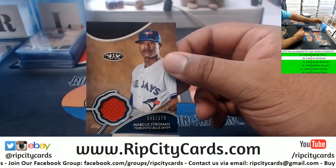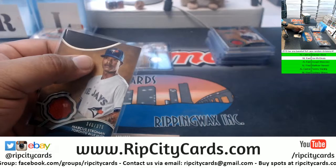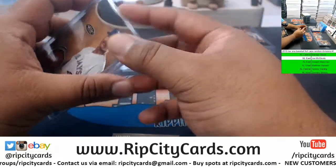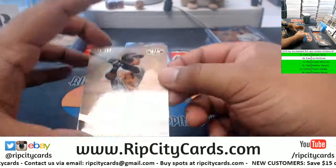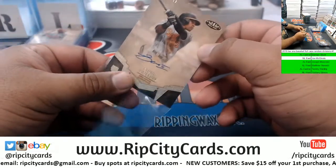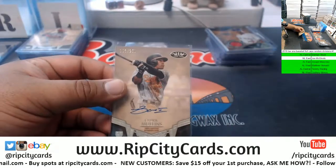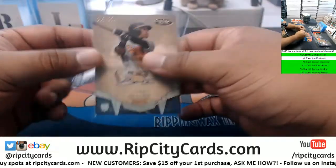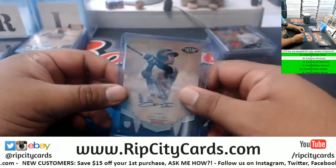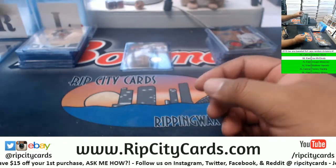Blue Jays to 375, Marcus Stroman patch. Cedric Mullins to 250, Orioles - and these are on-card autos too, with the exception of the patch autos, those seem to be stickers. The Orioles are AL East, so another hit for AL East.